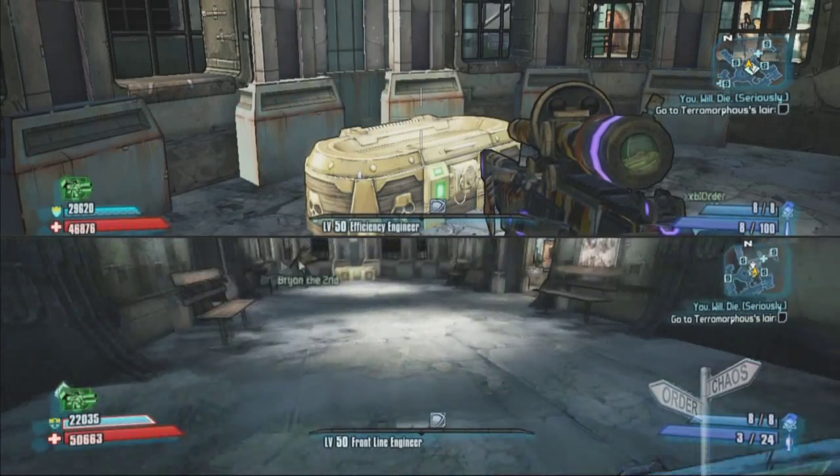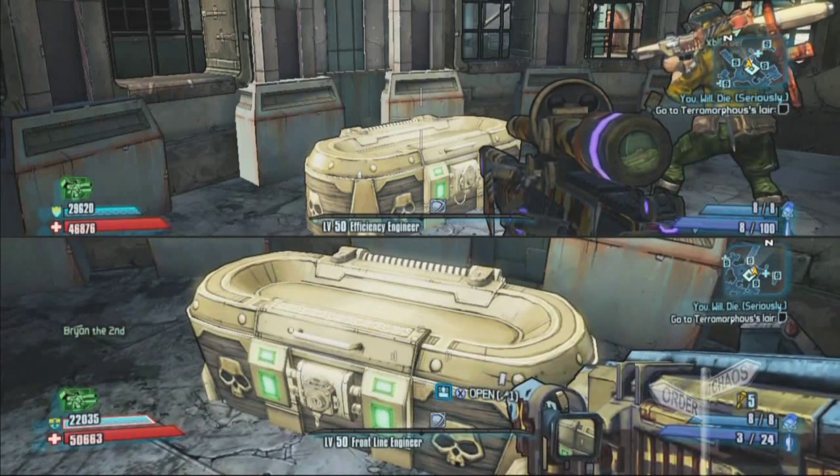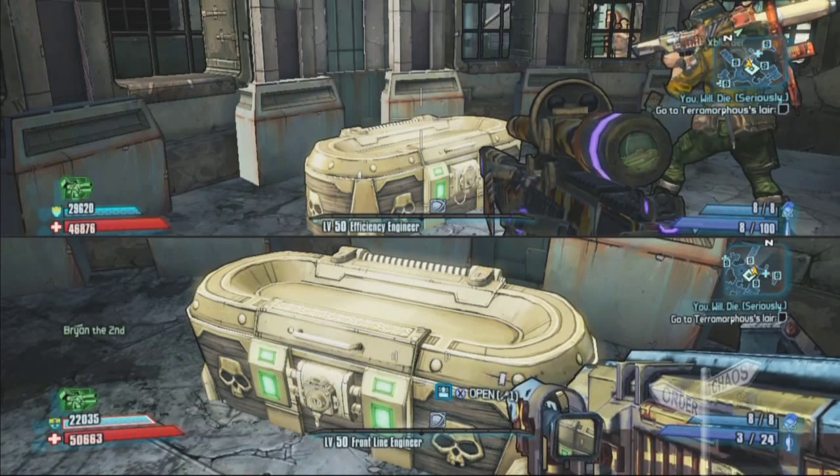And then you just bring in the same as before — bring in the Brian the order account. And as you can see, he's still got his golden key that he can use.